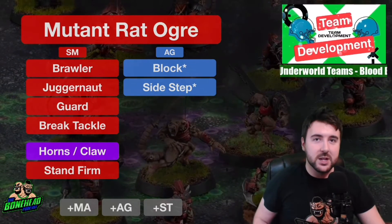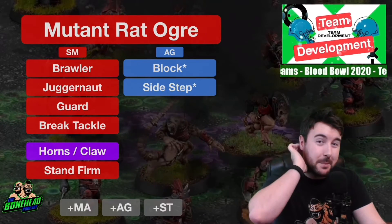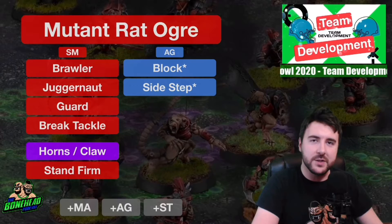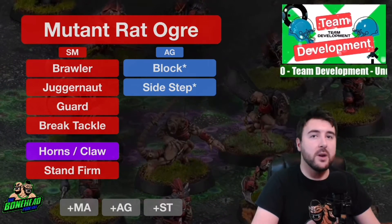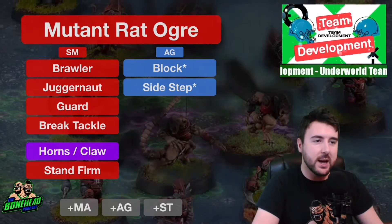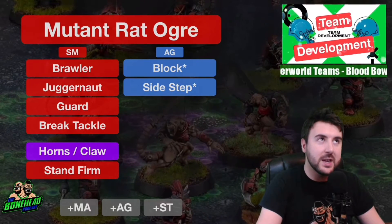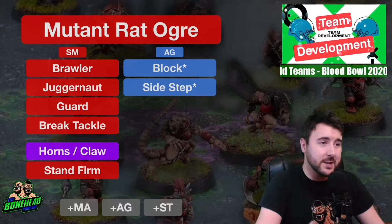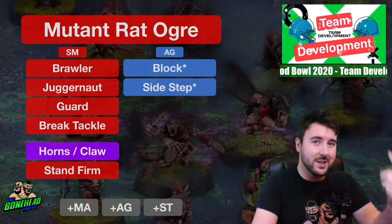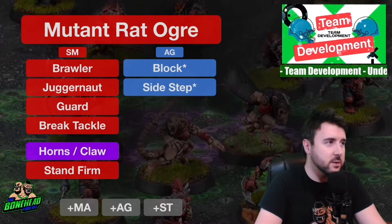Horns or Claw for the Rat Ogre: if he's a blitzer, it depends on your league makeup. Lots of big guys means Horns are useful, letting him blitz at Strength 6 - a poor man's Minotaur. Claw, if you're line brawling all day, gives a better chance at Claw Mighty Blow combinations. Remember, Claw modifies the armour roll and Mighty Blow modifies the injury roll - still decent odds. Stand Firm protects against Frenzying into a terrible position. Multiple Block is an option on the line, though it removes the Frenzy advantage. Block is the king of skills for the Rat Ogre, and Sidestep does a great job replacing Stand Firm. Stat-wise, Movement 6 and Strength 5 are already really good - the Rat Ogre is in a good spot.